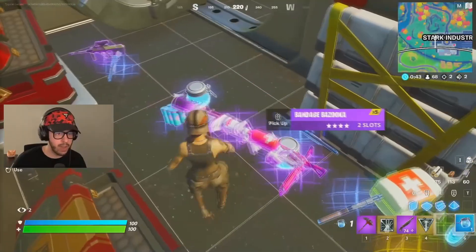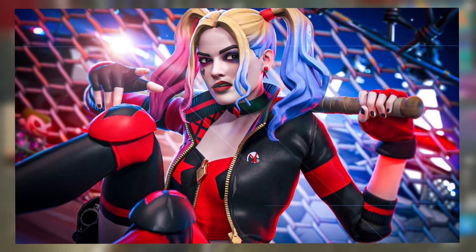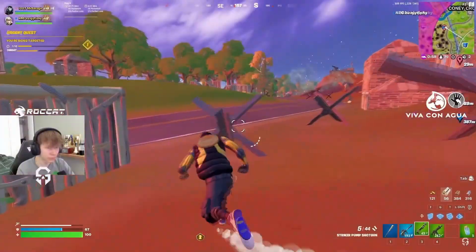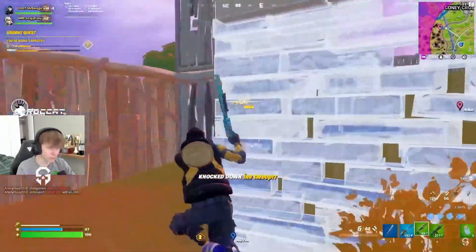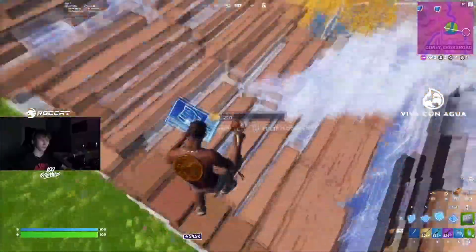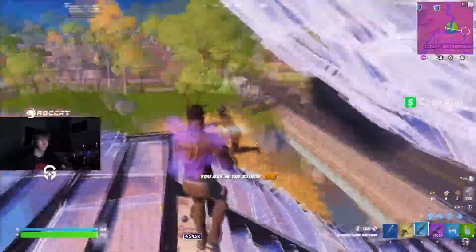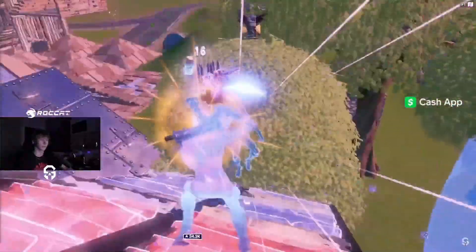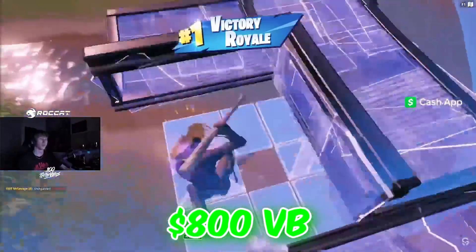Let's move on to a pickaxe released a little bit later on — the Harley Hitter. We saw this added in Chapter 2 Season 1, and it has to be one of the best pickaxes from Chapter 2. The design is so incredible, I love this pickaxe, and I love the way it works with every single skin in my locker. A lot of people have been using this, especially in competitive game modes as well, so if this does get added back to the shop soon, make sure you guys pick it up for only 800 V-Bucks.